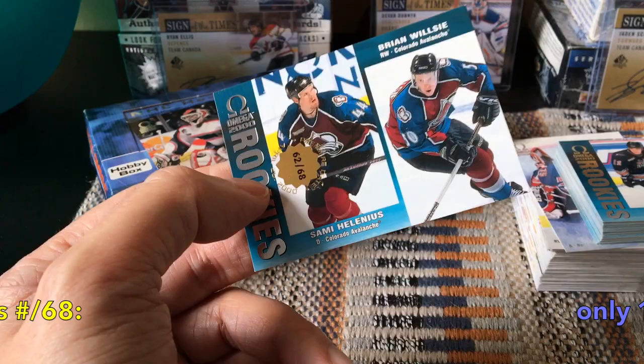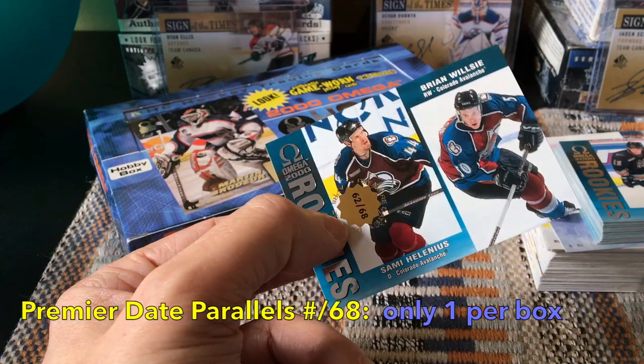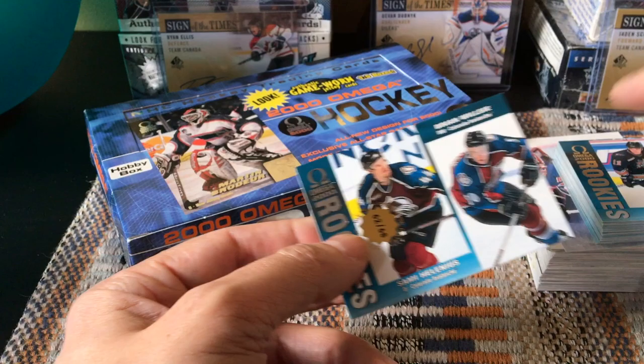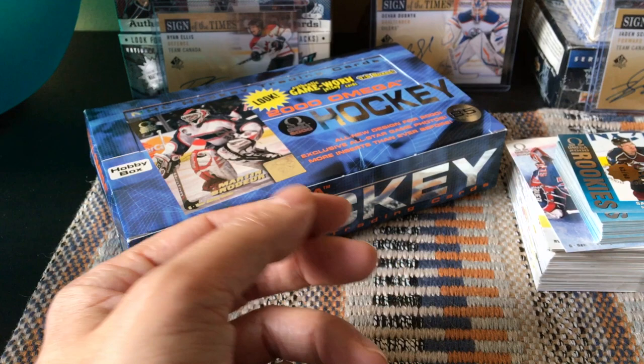Beyond that, there are these Premier Date parallels — I think we're guaranteed one of these. These Premier Date parallels are numbered to 68, so they are a variation — basically a parallel. It says 'premier date' on it somewhere. This would be number 62 out of 68. We're guaranteed one of these, a parallel of any base card, and we happened to get one of the rookie cards as the Premier Date single.